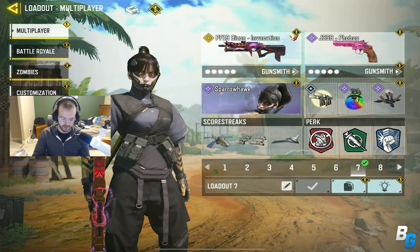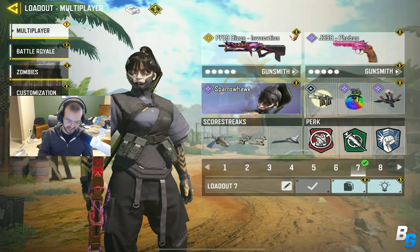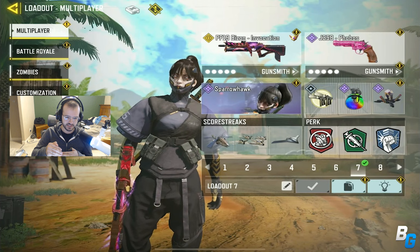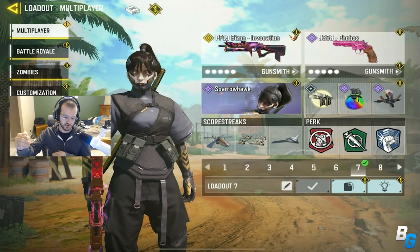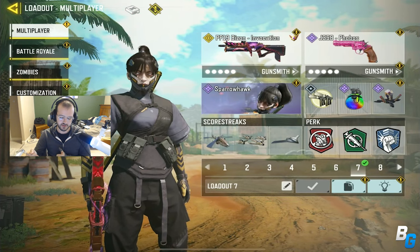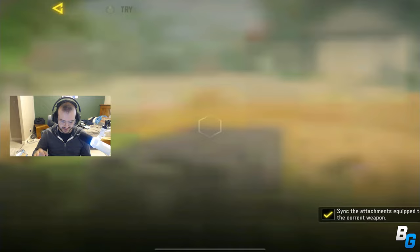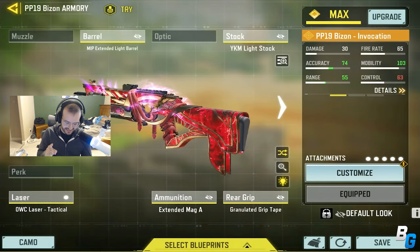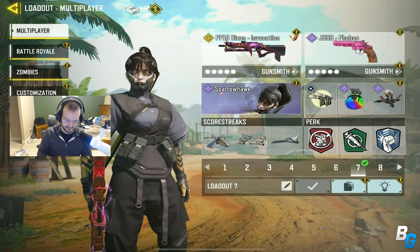Hey guys, we're coming back with another Call of Duty Mobile video. In today's video I'm gonna be using the PP Bison. It did get a slight buff to its close range damage, and I believe they added a separate range tier, but they did nerf the longer range. This was the build I was using — I ended up going 95 kills and one death with a nuke. Kind of nuts.